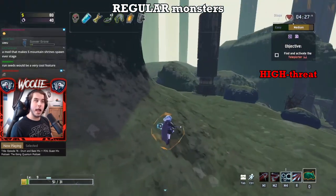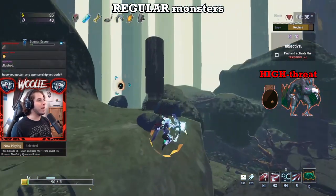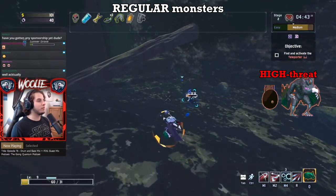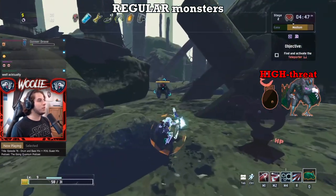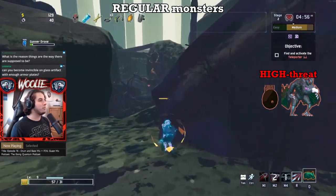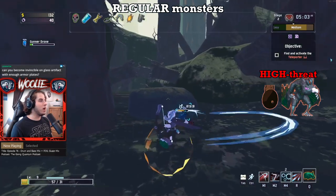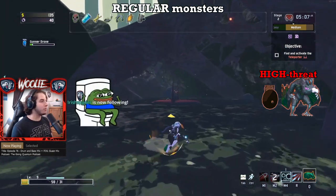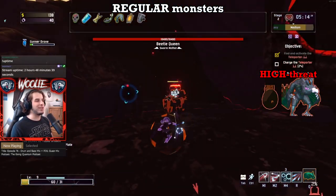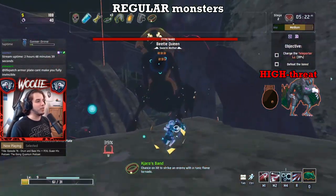Speaking of the highest threats, these are the lesser wisps and alloy vultures. At pretty much any point in a run, if you see a wisp or a vulture, you take them out immediately. Now there are some other enemy types that are overall more dangerous, however due to the low HP of these two, you should prioritize wisps and vultures above everything — yes, even the teleporter boss. Vultures hit like trucks and wisps do moderate damage but fire essentially hit-scan rounds, meaning their shots never miss and they come in huge numbers.